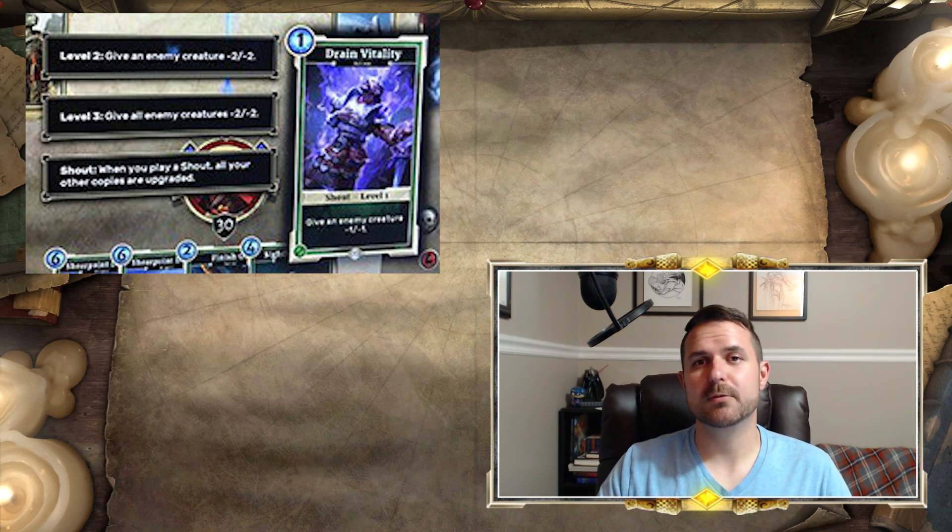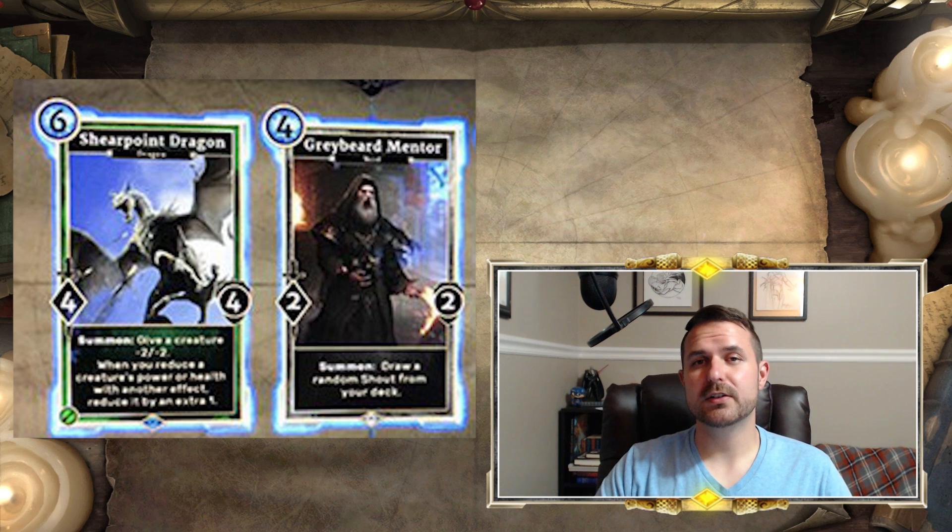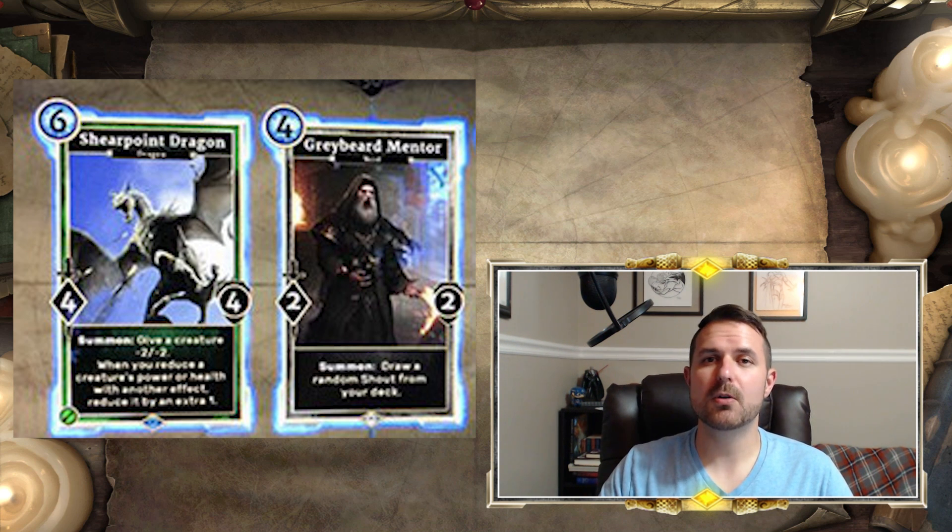There are cards that will level up your Shouts, and cards that let you find your Shouts or give you Shouts at random. The image showing two new cards includes Greybeard Mentor — a four-cost 2-2 neutral Nord. On summon, it finds a random Shout from your deck. Now, random sounds bad, but because it's from your deck you can control what you're tutoring for. So if you're running a Drain Vitality deck and that's your focus, Mentor is fantastic — he'll find copies and let you level up that specific Shout. The random is essentially negated.